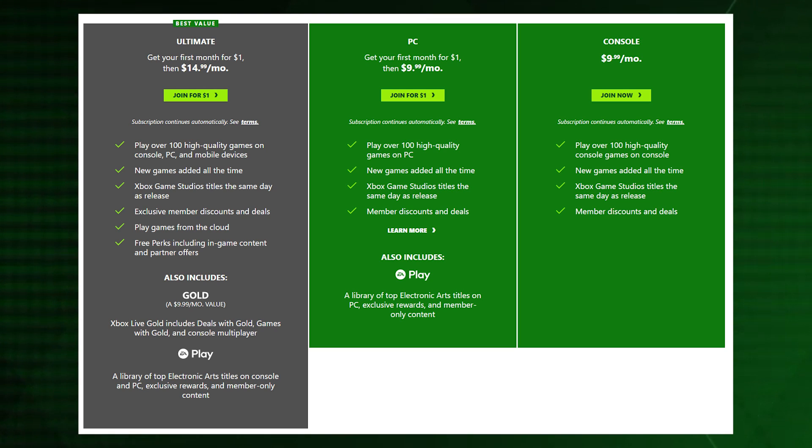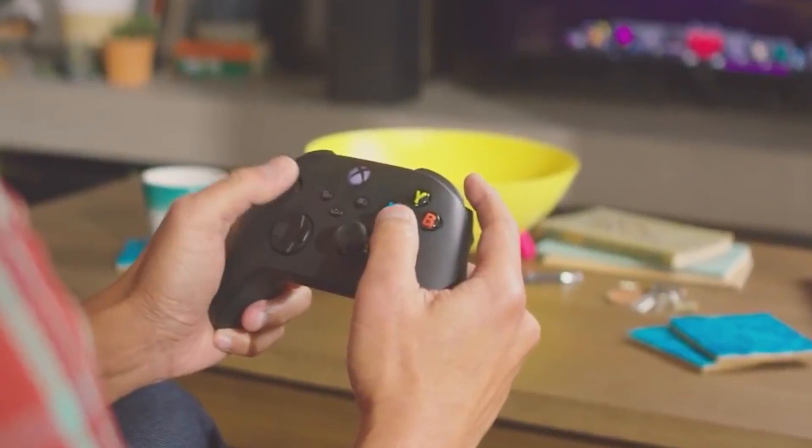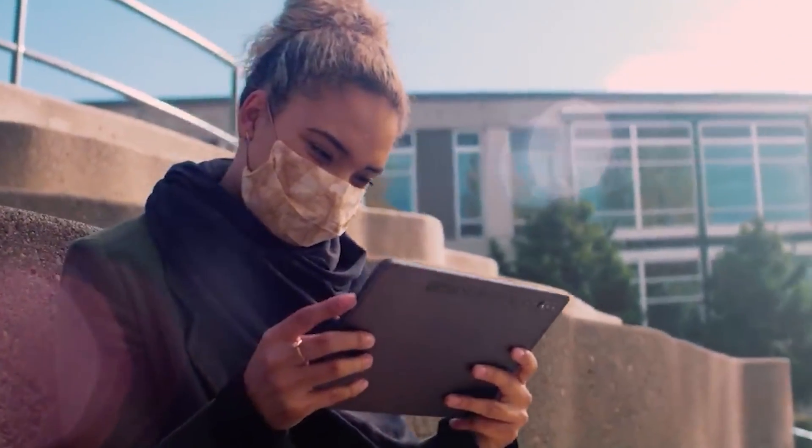Once you're locked into the Game Pass Ultimate family, welcome. Not only do you get all the perks from Xbox Live Gold — those deals, those free games — but you get so much more. Over 200 console games to choose from, over 100 PC games to choose from. And if you don't have a powerful console or PC to play those games on, you can stream them with Xbox Cloud Gaming — from your console, your PC, or even your mobile phone on iOS or Android. Sky's the limit. Xbox wants you to be able to play the games you want, wherever you want, whenever you want, with whomever you want.